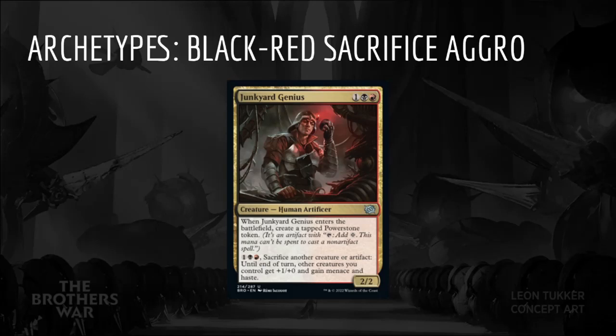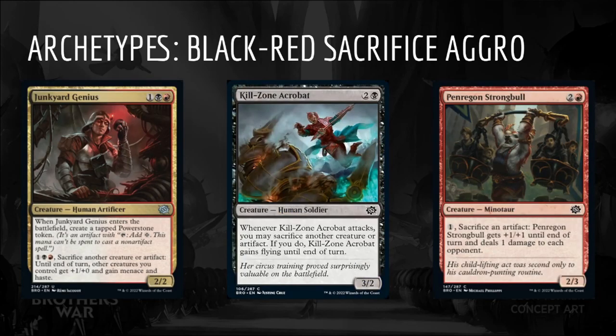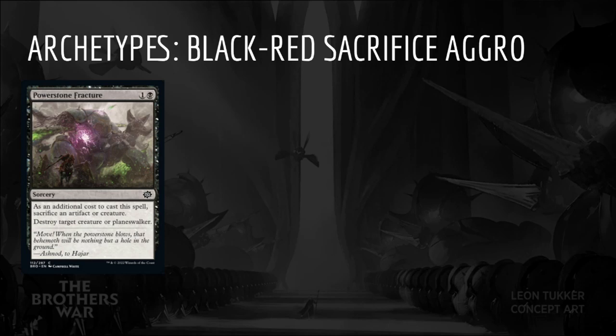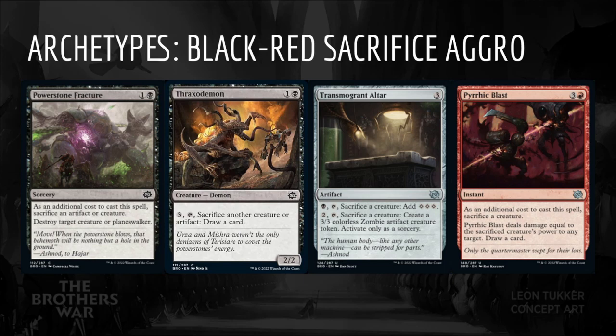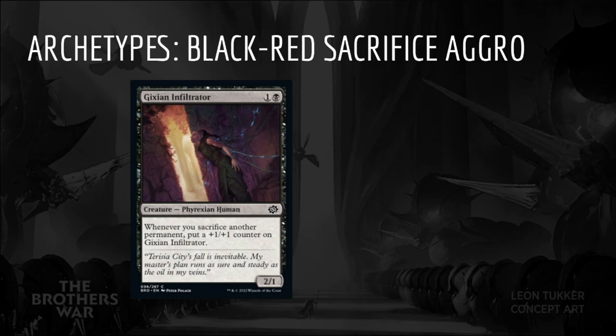Next we have Black-Red Sacrifice Aggro. The signpost uncommon is Junkyard Genius: one Black-Red for a 2/2 creature Human Artificer. When it enters the battlefield, create a tapped Power Stone token, and you can pay one Black-Red and sacrifice another creature or artifact to give your other creatures +1/+0 and menace and haste until end of turn. Black-Red is an aggressive archetype that benefits from sacrificing artifacts and creatures. Junkyard Genius, Killzone Acrobat, and Penragon Strong Bull all help to push damage by sacrificing. Power Stone Fracture is an efficient removal spell if we have lots of sacrifice fodder. Gixian Infiltrator is a solid 2-drop that can grow as the game progresses and is probably worth including with a heavy amount of sacrifice.